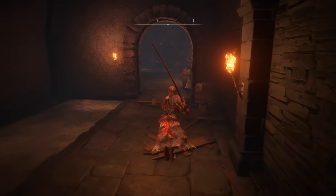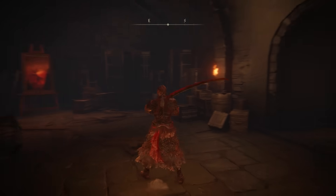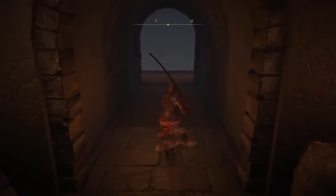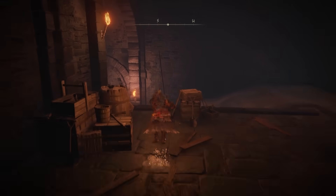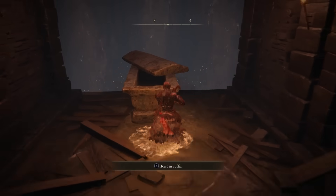Once you're down here, you're going to proceed to the east and you'll find a painting over there and a wall that you can go ahead and attack, which will reveal a passageway that you can follow. Then you're going to go down the stairs, follow the water, and you will see there is a coffin waiting for you. All you have to do is go ahead and rest in the coffin.